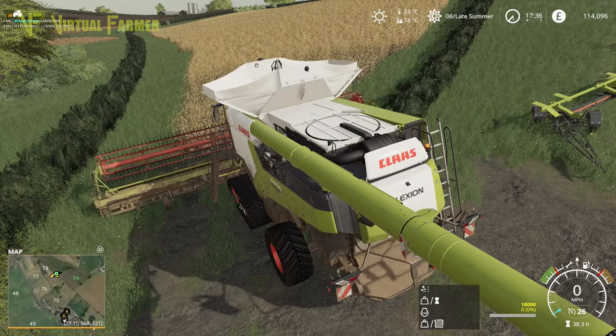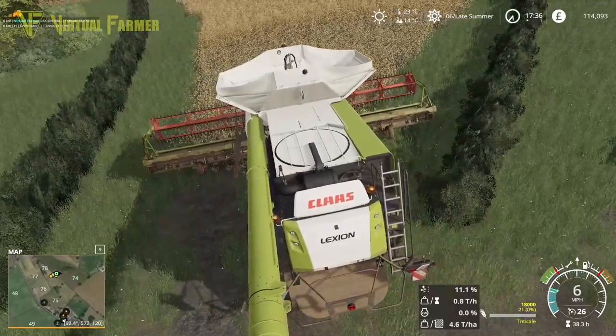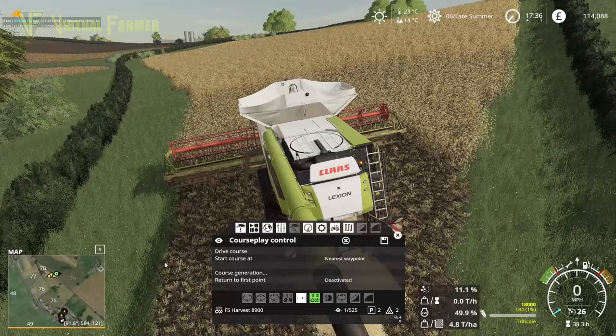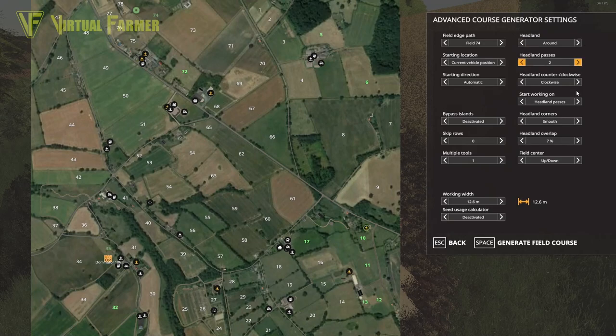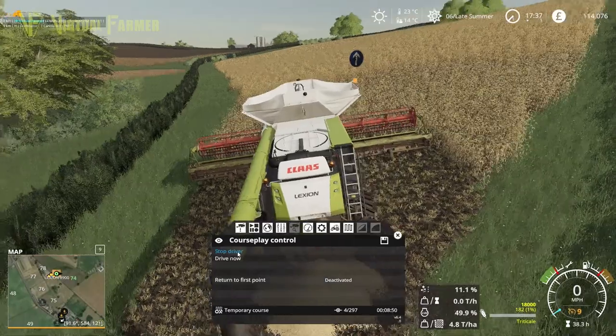Start up the engine, start up the harvester, and in we go. We want to drop straw on this because we are going to do the straw on this today. Up with CoursePlay, clear the current course - we've got to generate Field 74. Headlands, we want to do two, clockwise, turn in the corners, and generate me a course. This combine is not going to take long to do this field.